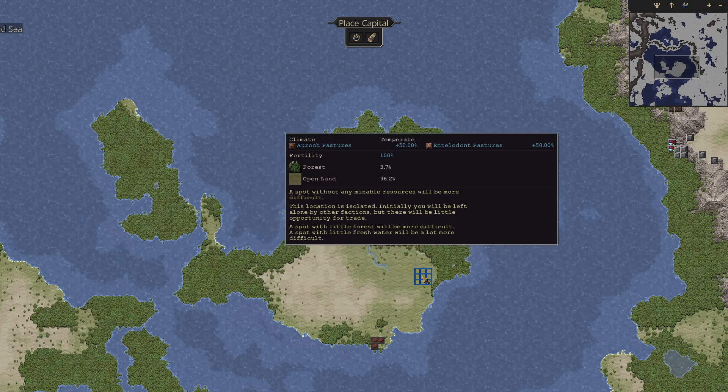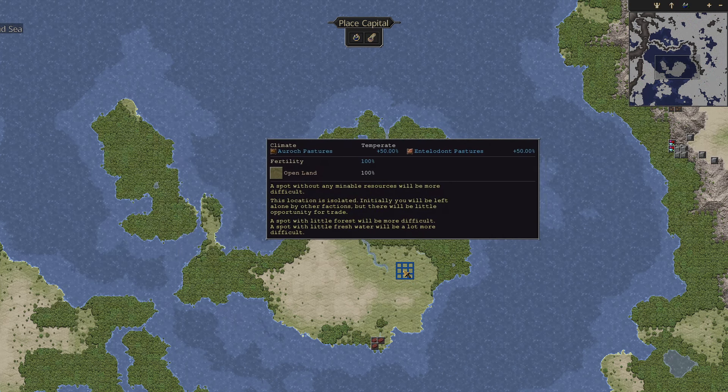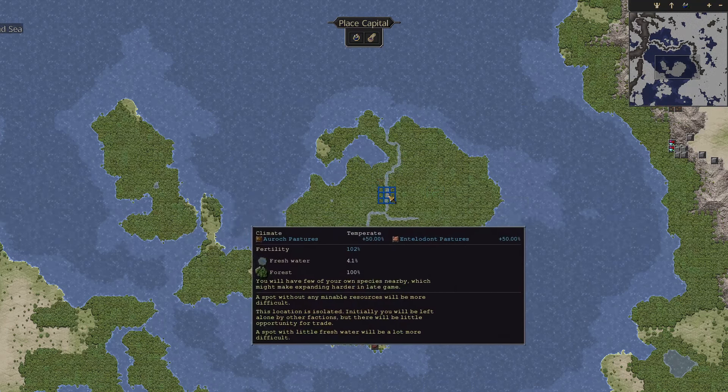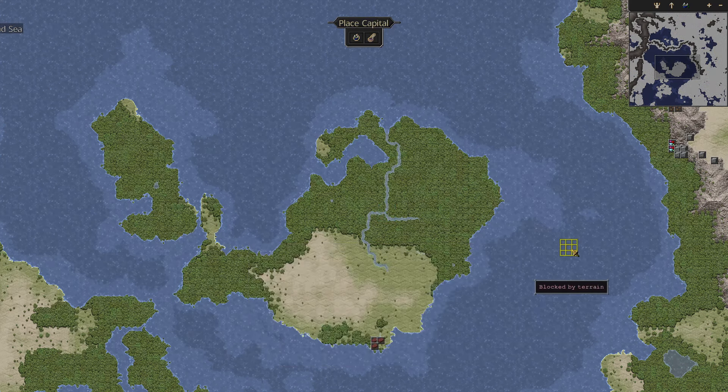Now it's time to place your capital. This is quite a big decision and will change quite a lot depending on where you place your city. You can move around this map with the WASD keys or using the middle mouse button. You can also see a mini map of the world in the top right as well as the terrain in front of you, so you can tell what kind of terrain is around based on the color. The blue is the sea, green locations are forests with trees, lighter green colors are more fertile terrain, and when you get more sandy you're moving into deserts. As you move between these locations you can see the fertility going up and down depending on how green it is and how close it is to water.